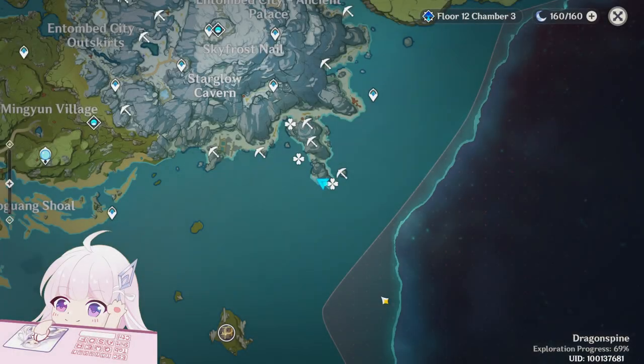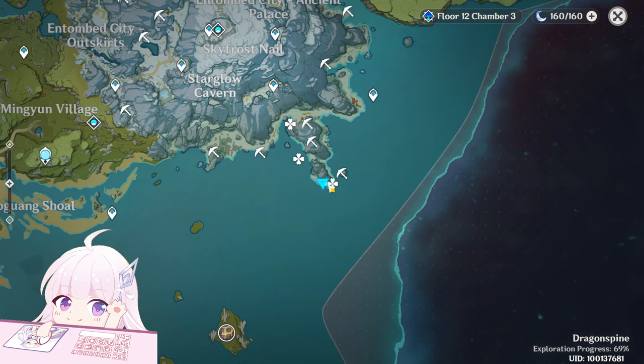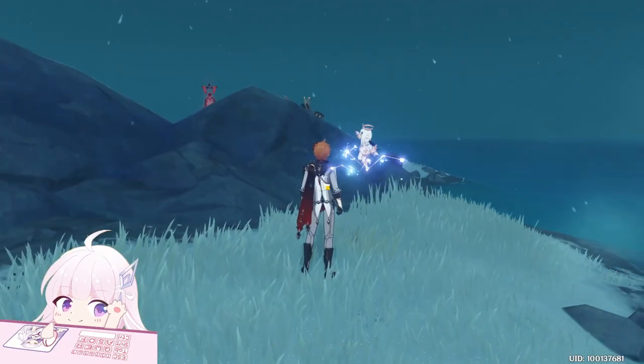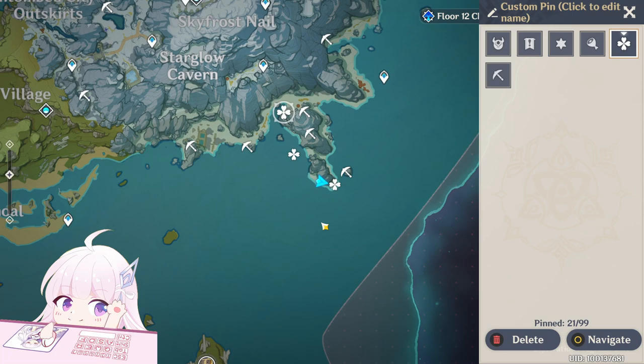Hello guys and welcome back to my channel. In this video I will show you the positions of the three drifting bottles. This is not a world quest, this is a small secret quest — an easter egg if you want to call it — but doing this will give you some free primogems and you will understand a small story about it.